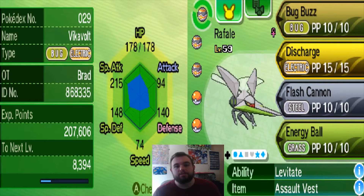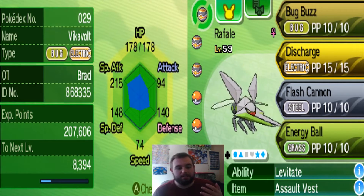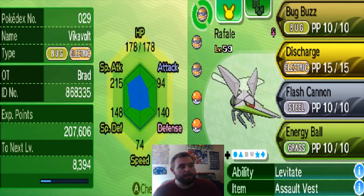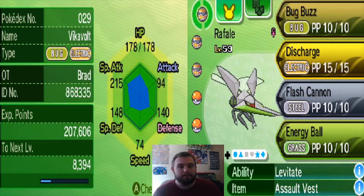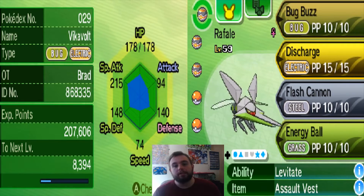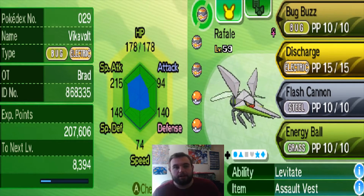That's the main thing you've got to remember. If you can get an Energy Ball off or something like that, you're going to do some damage. The point is to do some damage. Because if it's something that's like a wall, you want to be able to hit their walls really, really hard. That's the plan, and Vikavolt does that.